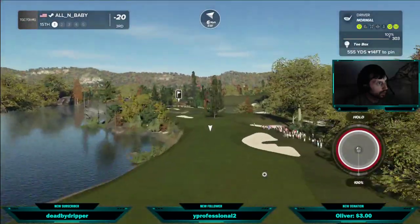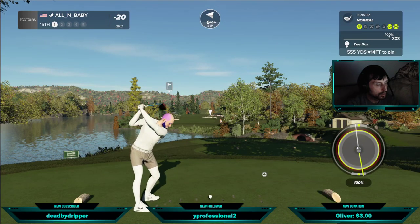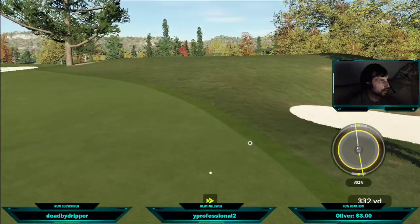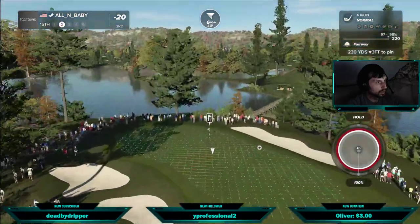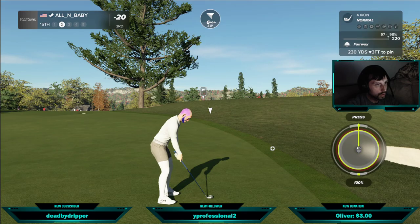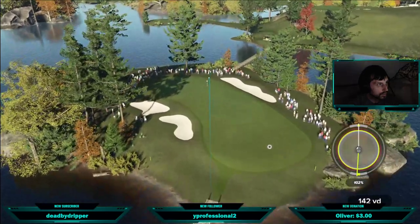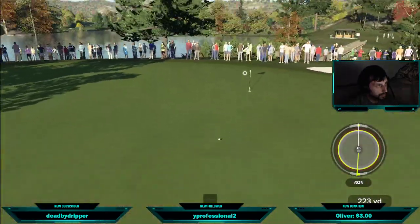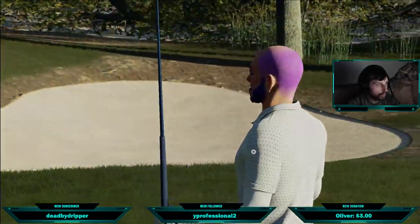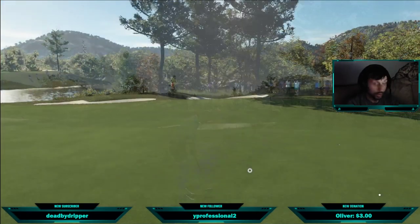Here's a par five — all right, we need to eagle this one. At least be in the fairway. Okay, we're around the 230-yard area from here. Needs to sit — look at that bounce, wow. I'll tell you what, that was some great golf. Next putt for eagle — there we go!